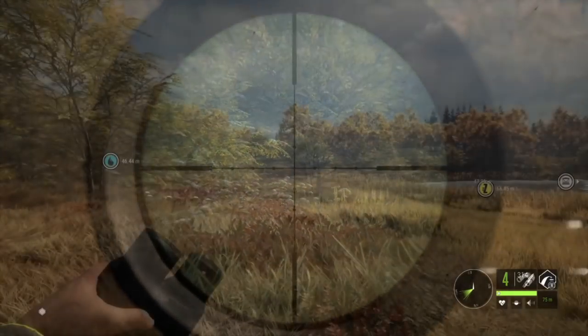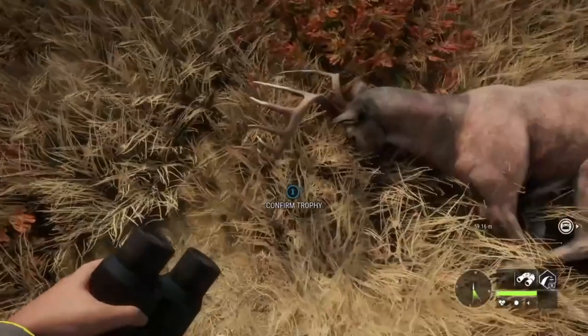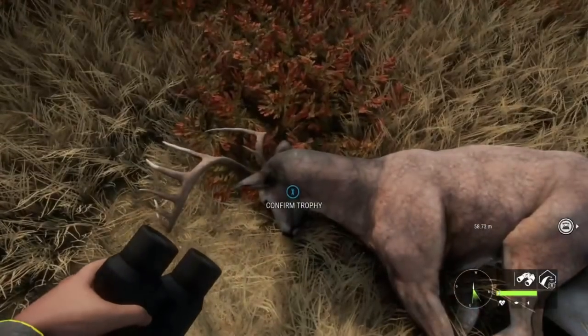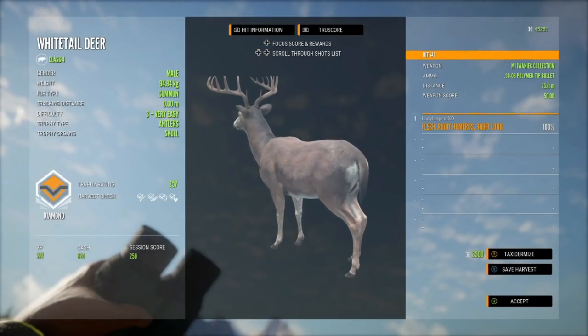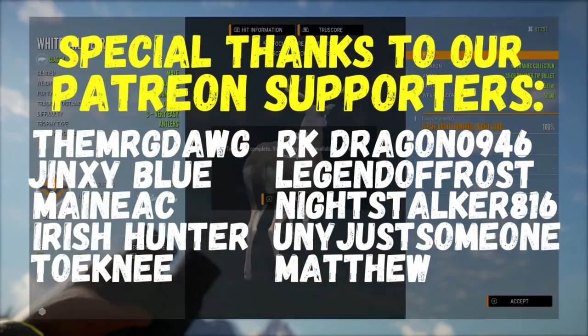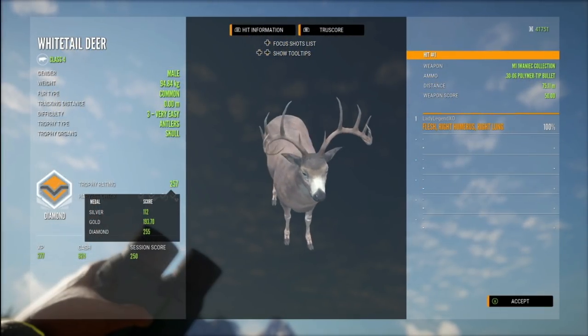So there you have it, guys — those are my top 10 tips for finding diamonds and rares in Call of the Wild. I really hope you enjoyed the video and learned something. If you did, smash that like button — it is super amazing for the algorithm and I really do appreciate it. Let me know in the comments what topics you would like to see in upcoming videos, and we will definitely see you guys in the next one. Take care!